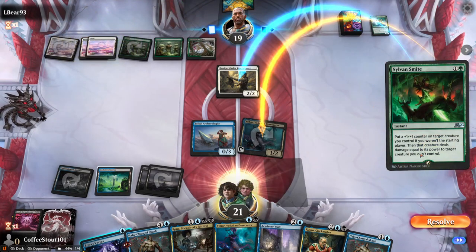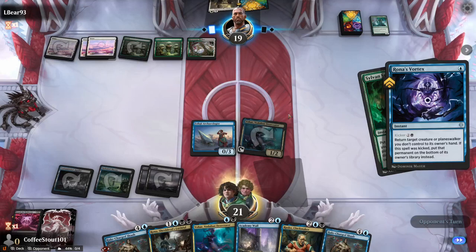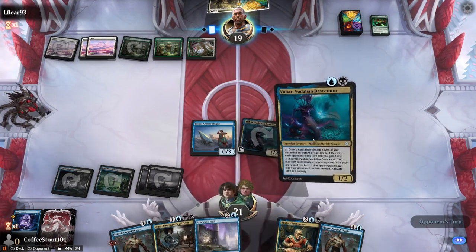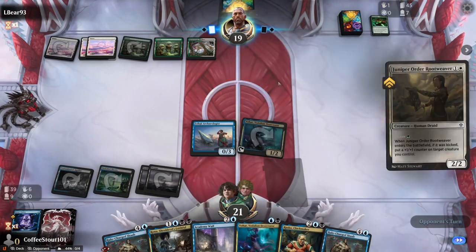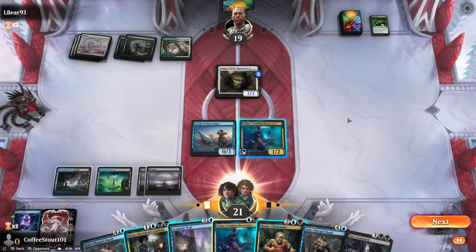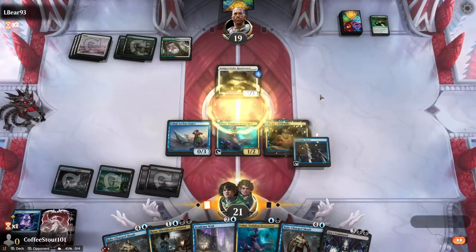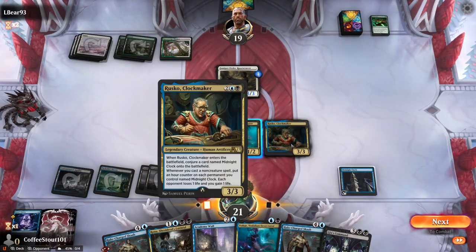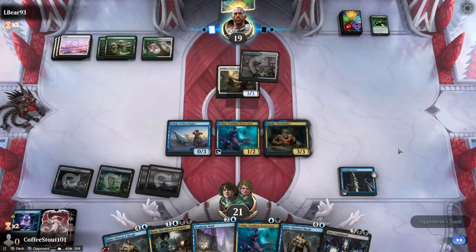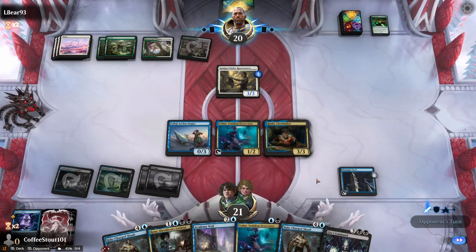Forest. Pick it up — no fight for you, sir. Should have let him kill it. We had Vohar. Now we can kick it — kick it. He kicked it. We still don't have any lands, so we Rusko and pass turn. This is a very slow deck, at least the way I've been playing it. I was losing when I tried to be aggressive, so maybe no aggression.